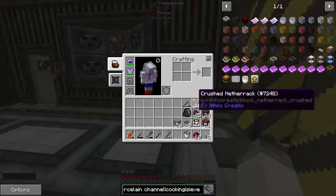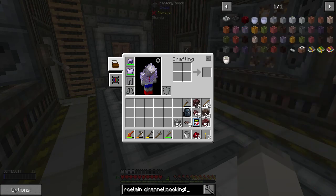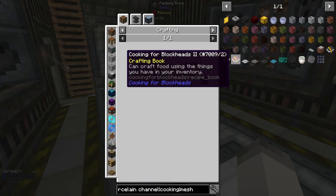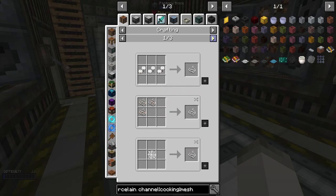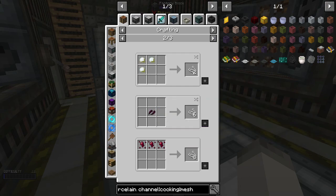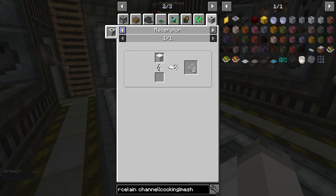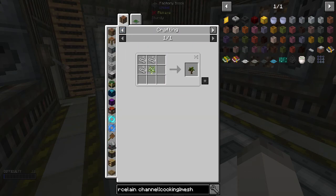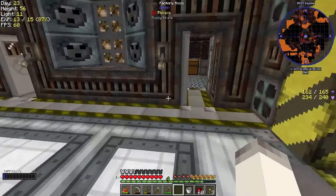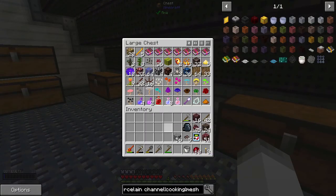That will require us to make more meshes, but that shouldn't be too bad — we just need a lot of string. String we can get from cotton, hemp, spider stuff — which I haven't really seen too many spiders. Or we do the old-fashioned way of growing a spiderweb sapling. So three string — let's go ahead and make that if we have the string to do it. That might be super-duper useful.